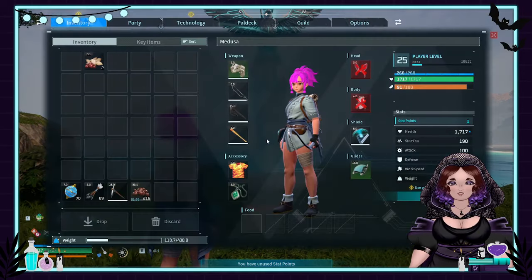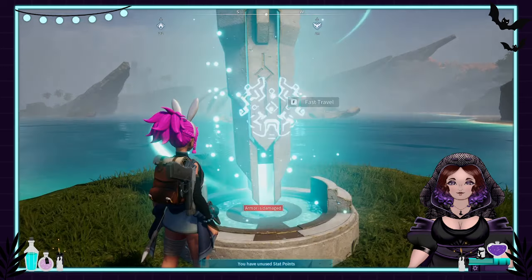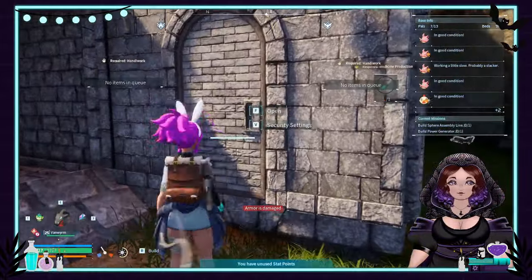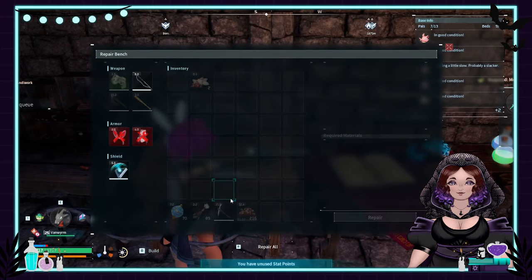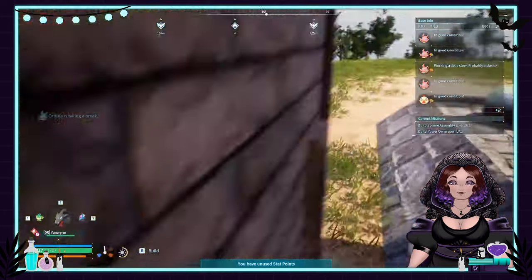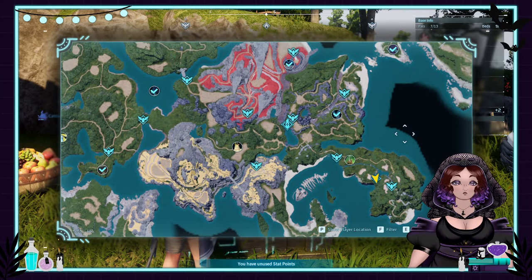I'm gonna go ahead and record this. My armor's damaged — let me fix my armor real quick and then we'll start. Item management, repair everything. I'm gonna leave this door open in case one of the pals needs to get in.